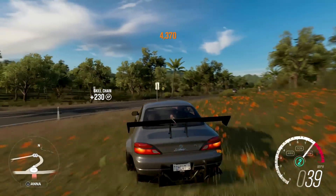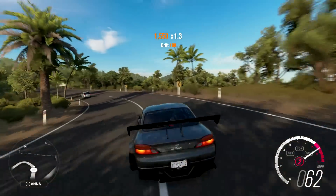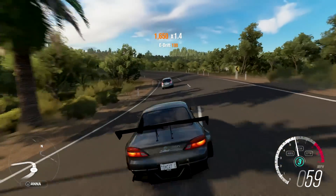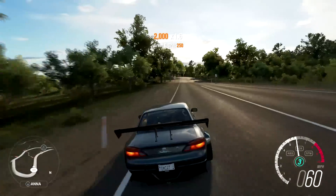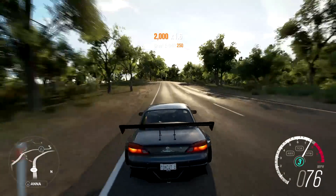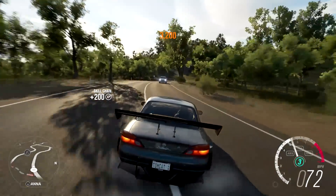What we're gonna be doing is free-roaming and drifting. This is actually before I customized the S15, before I swapped the four-rotor into it. This actually has the factory engine that it came with, so it's a little bit down on power compared to the four-rotor turbocharged engine.